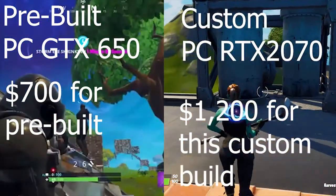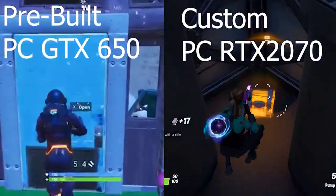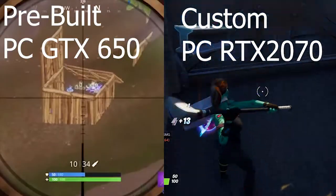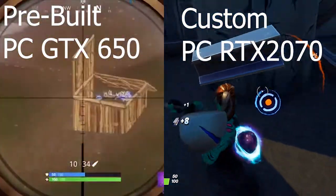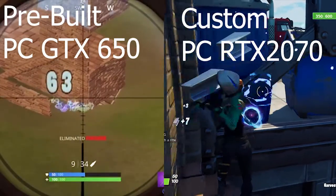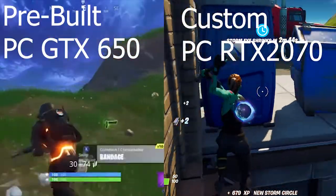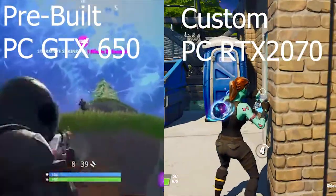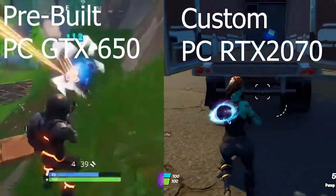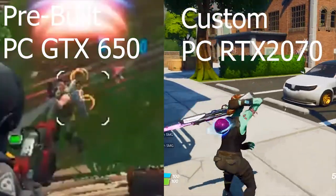I added this portion before uploading. On your left you're seeing my first ever pre-built — a CyberPower. Not hating on CyberPower, they make some really good PCs, but the one I bought I didn't pay attention to the build and didn't get what I was looking for. On your right is my custom PC. The left is original Fortnite around Season 3 or 4, and the right is Fortnite Chapter 2. It just looks so choppy on the pre-built — it had a GTX 650, a really low-grade graphics card.